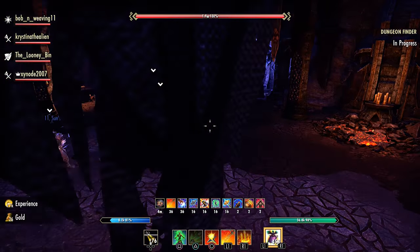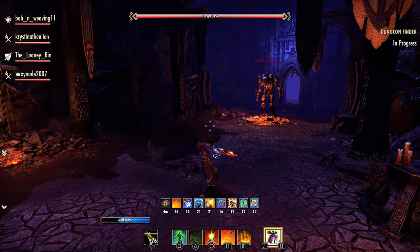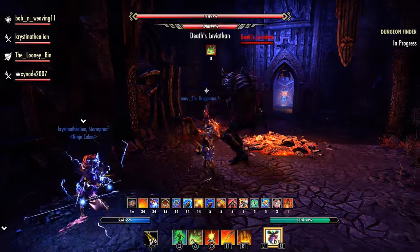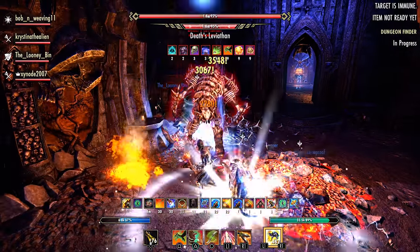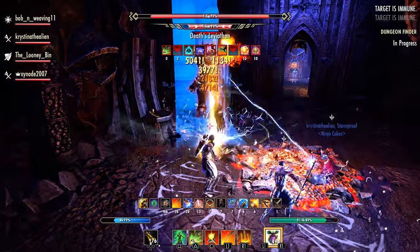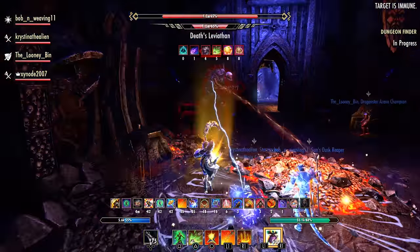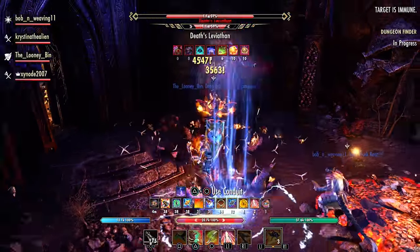This boss, every so often, will charge in the direction of the tank a really long way. What you need to do is make him face a wall. You'll see our tank put his back to the wall — when the boss charges, that's the direction he's going to go, but he can't go anywhere. Then when he's finished, move him to another direction and put your back against the wall again. He will do an AoE burst after the charge — simply get out of it. Then he'll run into the wall again and just repeat.